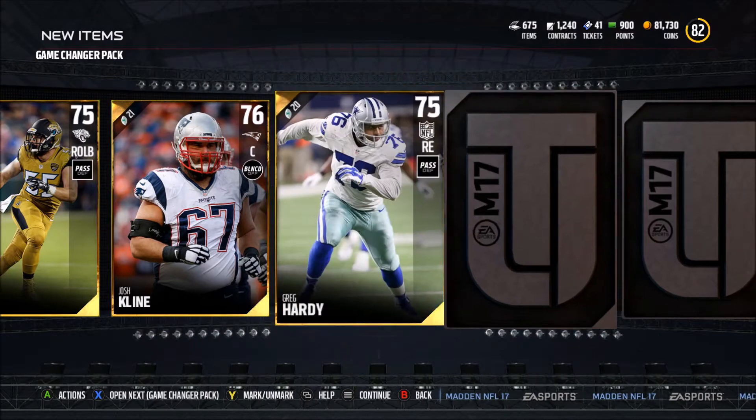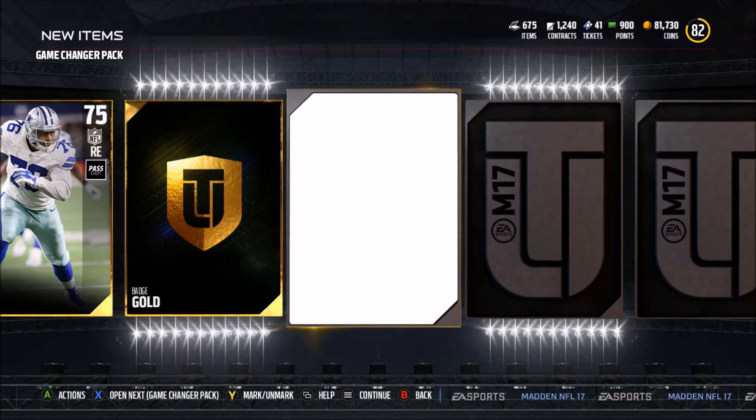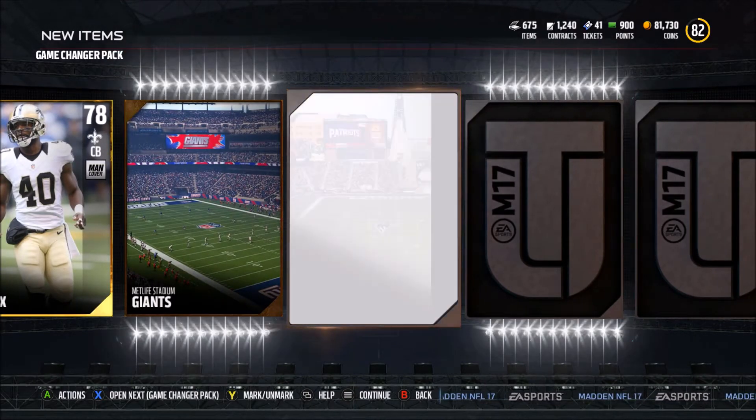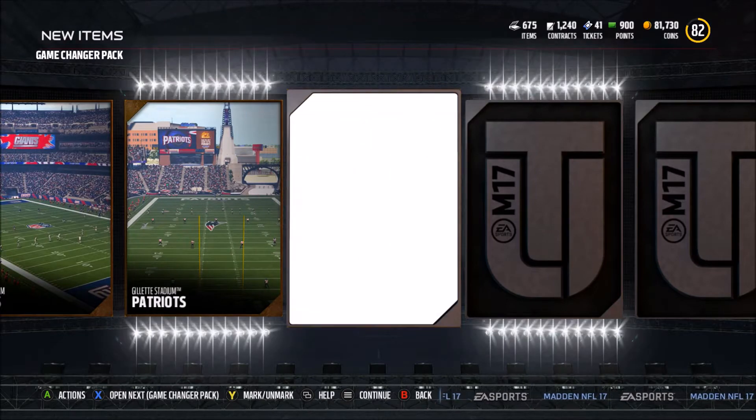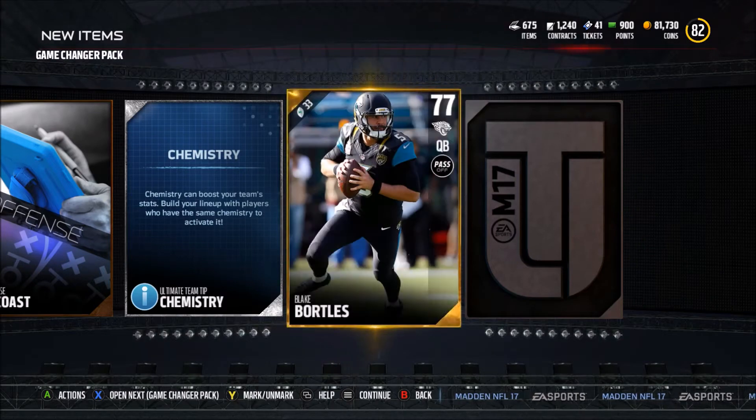It happened last year, happened the year before, and then it happens again this year. My first actual elite pull is a fullback, so that's not very cool. But you know what, it's a little something something, and we have gotten some pretty good gold, so I can't complain too much.